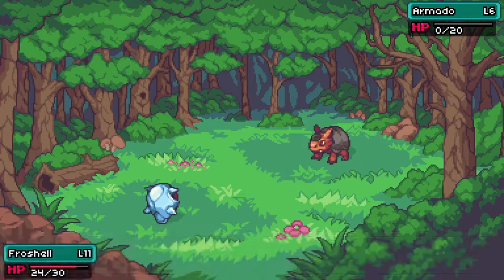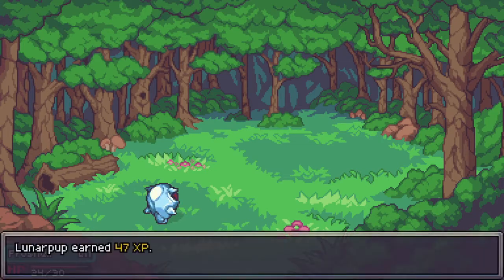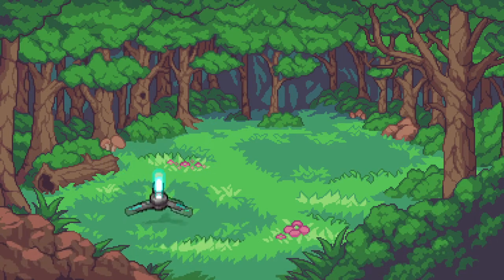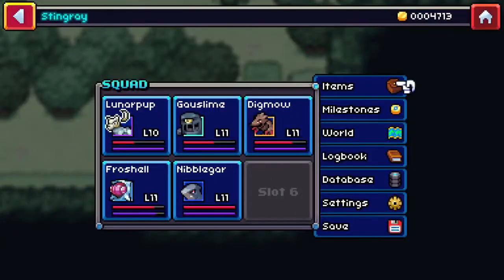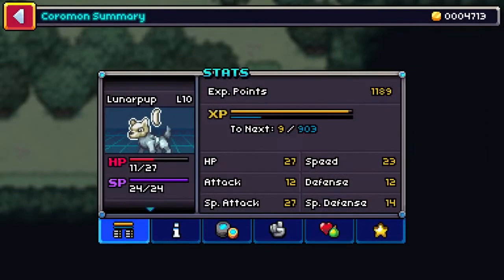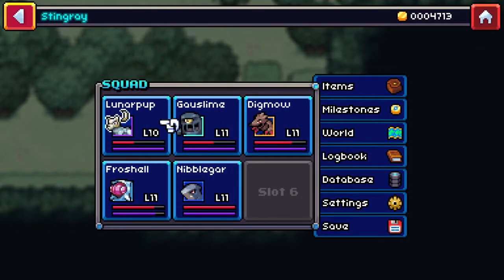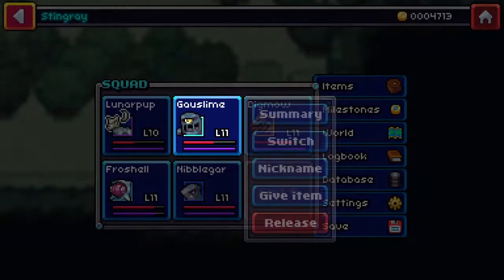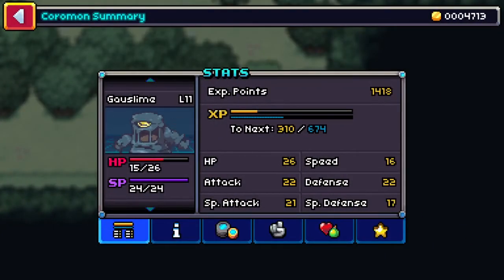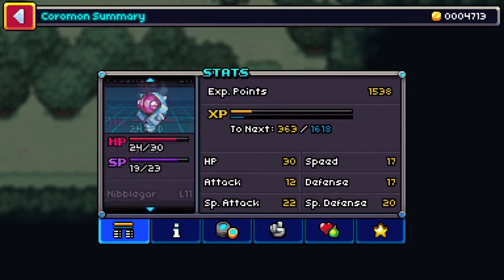Even if I am level 12. Lunar Pup — how close is he to leveling up? I just want you to level up, Lunar Pup. You've got to be really close. We need nine experience to the next level. How about my Digmall? 310 experience — 89 to go. Those are both really close.